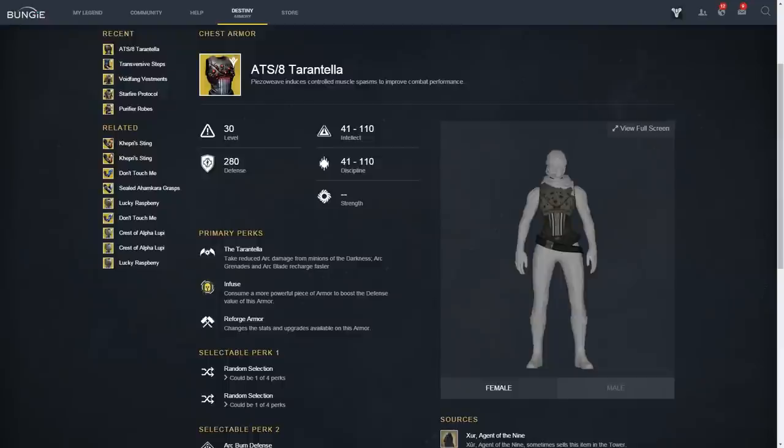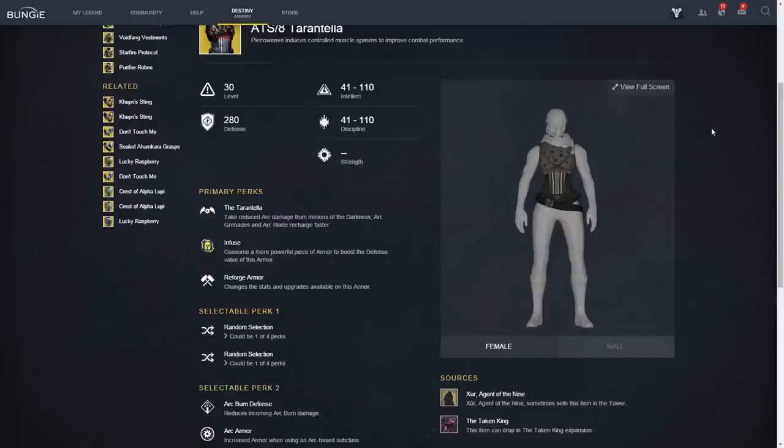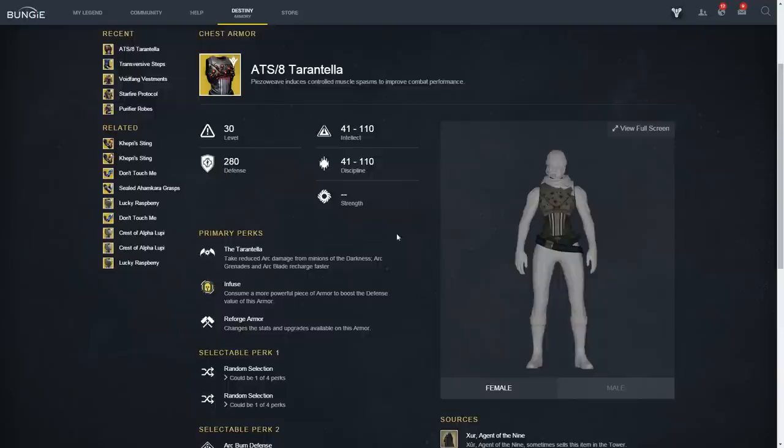Finally, the ATS-8 Tarantella chest armor is a new Taken King exotic. You take reduced arc damage in PvE and your arc grenades and arc blade recharge faster. Overall, I think this becomes the Blade Dancer armor to use, not that it really has that much competition. It's a pretty good PvE choice if Blade Dancer is actually used in PvE. The armor itself is very strong — it's just that the current meta isn't the most friendly to Blade Dancers at the moment.